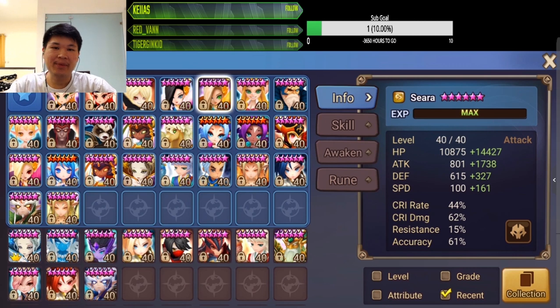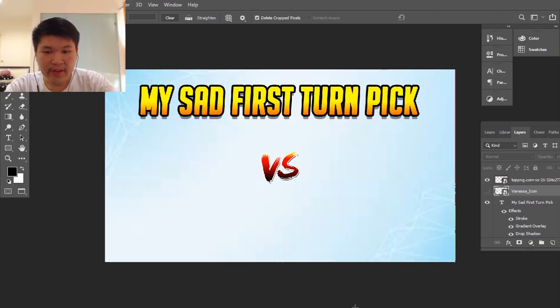Okay, that should be enough info for you to decide whether you're a first turn or second turn player. Let me know in the comments what player type you are. So here's what happens if I pick first turn — I'm gonna pick Vanessa, since she's in my pool and she's versatile, a very good first turn option.